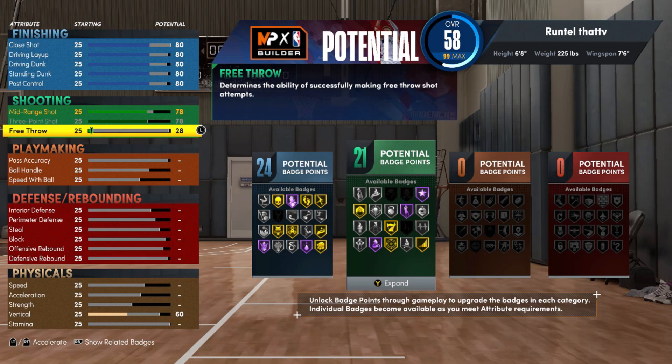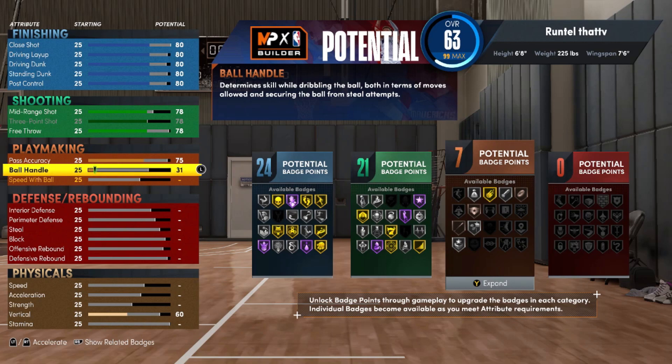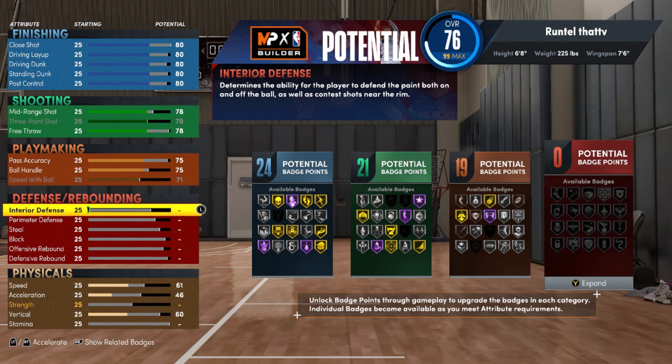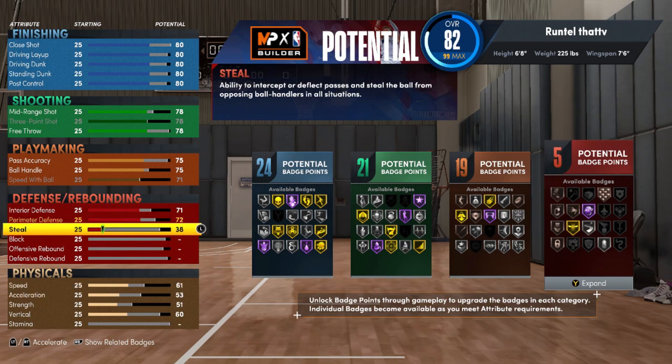This build will be able to shoot — 78 is awesome. You should be able to knock down mid-range shots and three-pointers consistently with a 78 jump shot. Our playmaking: passing will be 75, which is really good. Ball handling is going to be 75 as well, and speed of ball at 71 — that gives us 19 badges.